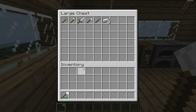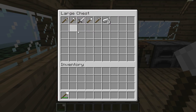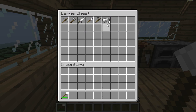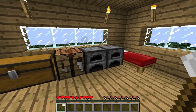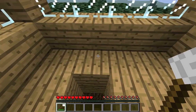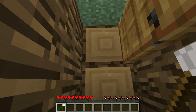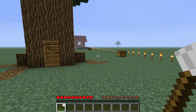Two blocks of iron is eighteen iron ingots, right? So let's see how much we can get out of all these stone tools — one, two, three, four, five, six, seven, eight, nine, ten, eleven. You get two more than it cost to make this. So you get twenty pieces of iron using only two iron blocks — you spend money to make money. This is a nice little tree house; I would live in this if it was real.